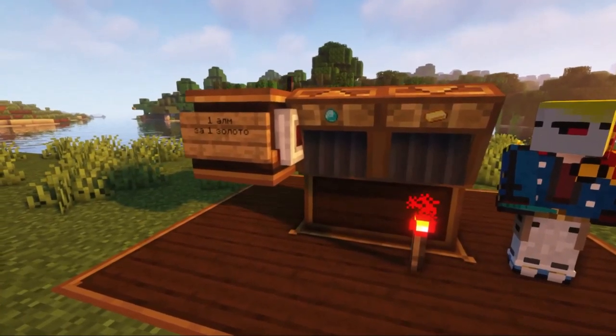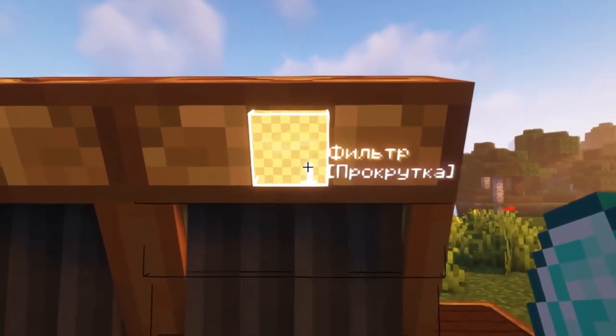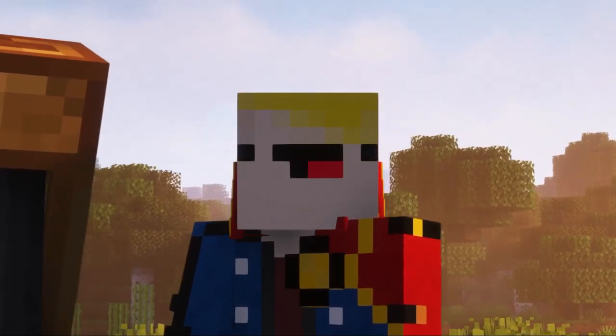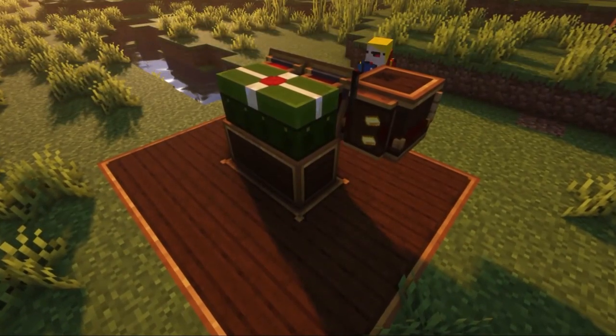Hello friends, in this video we will create a store with the crate mod. The advantage of this store is that you can change how many resources you get at the exit at once, and you can use not only diamonds and gold. Also, this store is very compact and it will not take up much space.